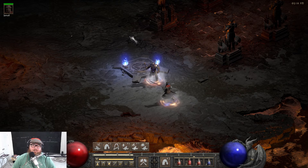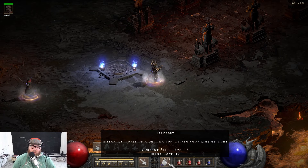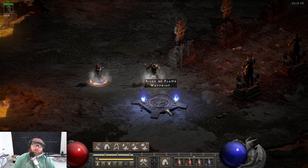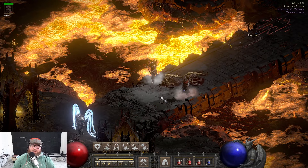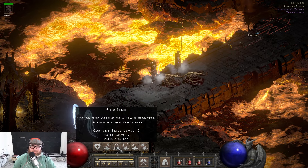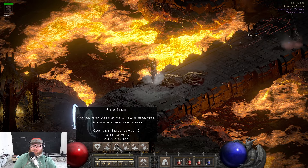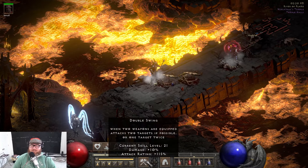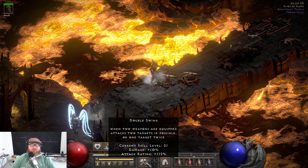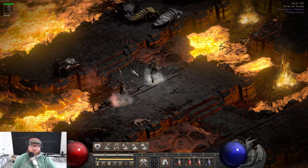Next I'm going to show you Leap, which helps in some instances when you need to get over short areas. However, on your Switch we're going to use our Staff of Teleportation, which allows us to teleport over longer distances to get over larger rivers and moats so you can continue to progress through the game without too much hindrance. Next is Find Item and Find Potion — use these on the corpse of a slain monster to either find a potion or find hidden treasures, giving you more opportunities to find better items along the way. And now for your main attack, Double Swing: when two weapons are equipped, it attacks two targets if possible, or one target twice. It does more damage on a single target as well as splitting damage among multiple targets — kind of similar to Zeal, but the Barbarian version.